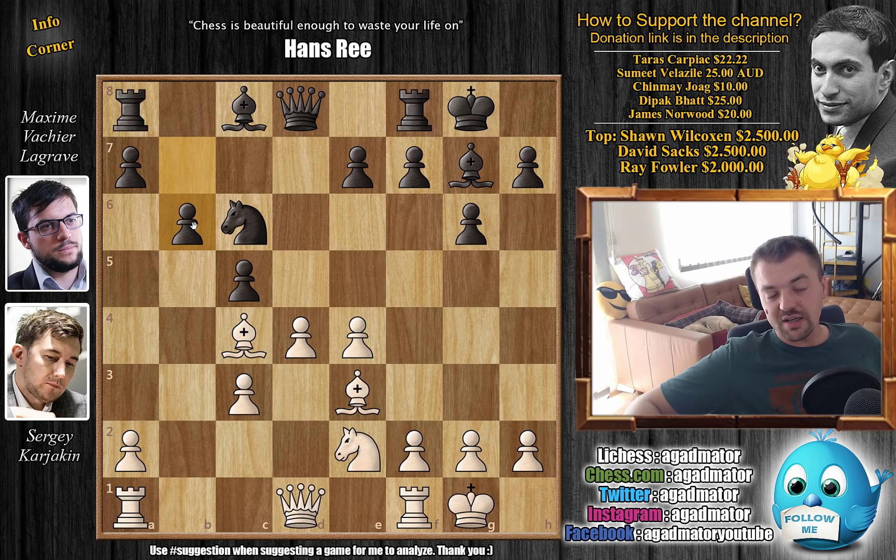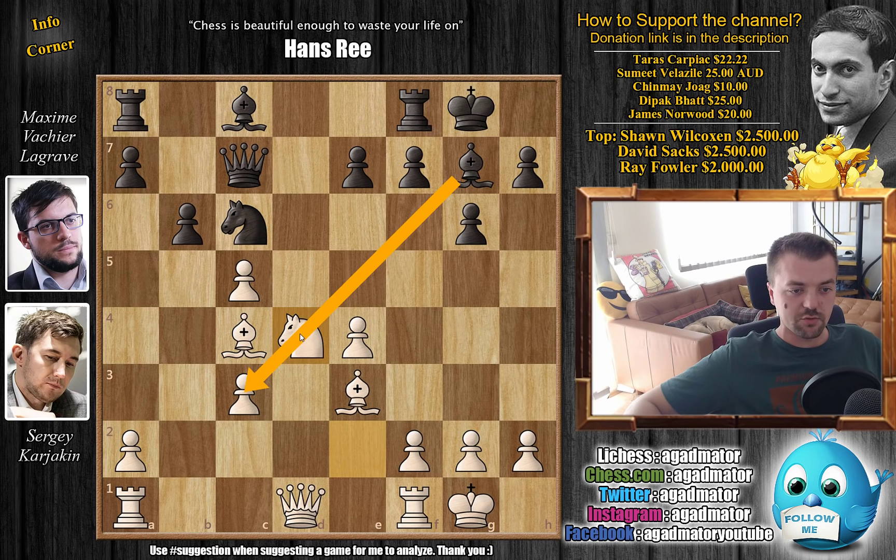And now b6, going for a nice pawn sacrifice. d captures on c5, we have queen to c7, allowing even c captures on b6, but this was only played a few times and white never really had any success with it, so players pretty much abandoned the idea. So, knight to d4 — you block the bishop's attack towards the c3 pawn and also you are hoping for knight captures here so you can improve your pawn structure.